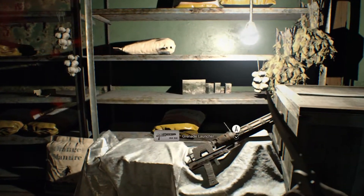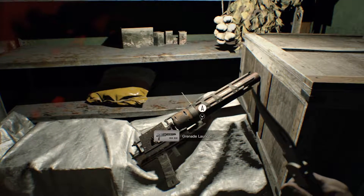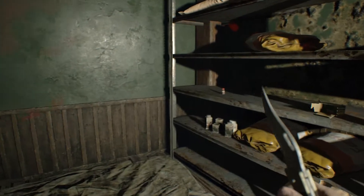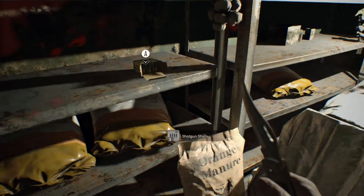So now right here, as you can see, is a crow key door. We're going to go ahead and open it — open sesame. Oh, a gun. Whoa. And bam — the grenade launcher!